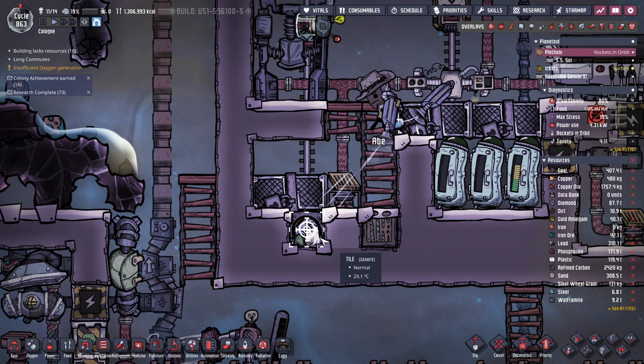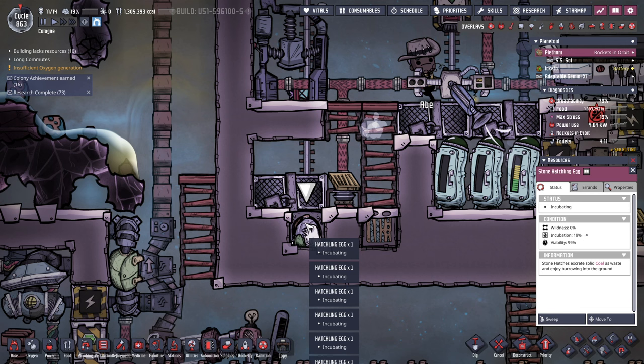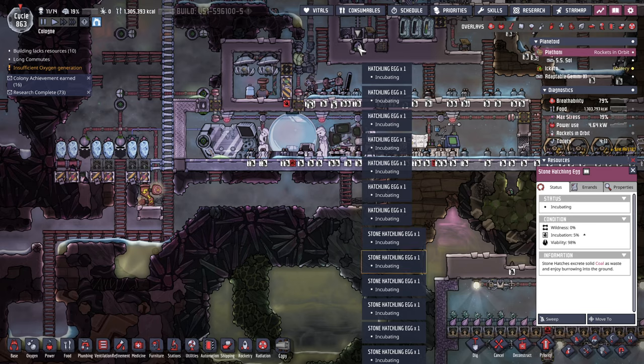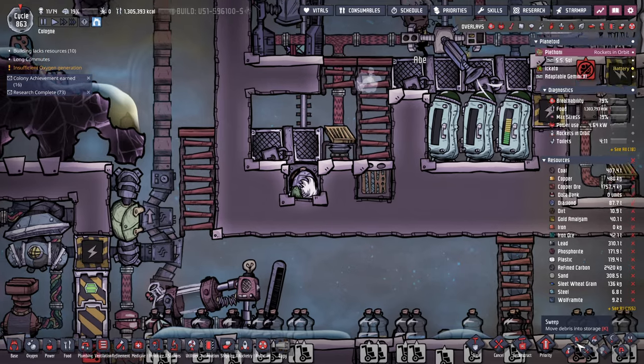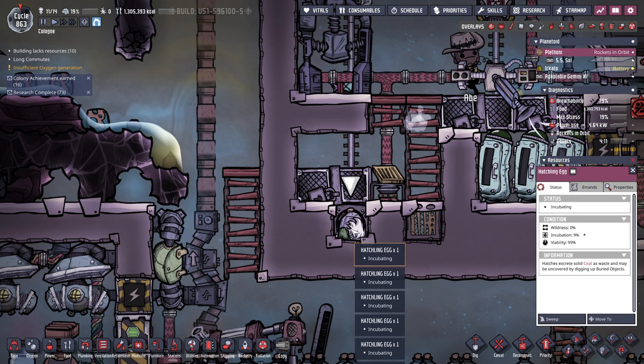I think I'm going to have to get Abe to put the water here. Then I need to find, through all of these stone hatchlings, the water. This might take a sec - there are so many here. Regular hatchling egg. Did I miss it? Oh, I missed it! Is there any way for me to just select just water? I'm trying to sweep just water. Just the water, please!